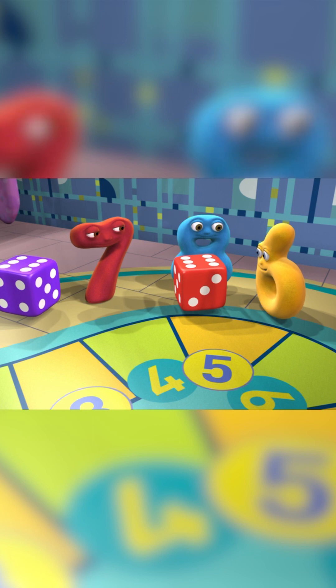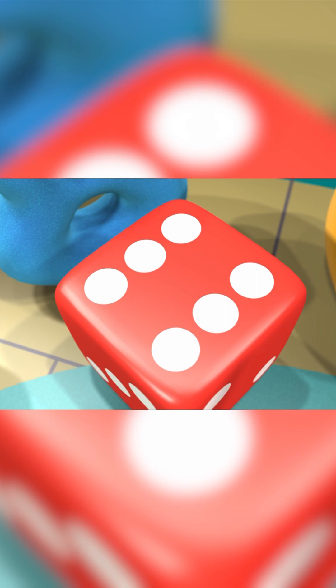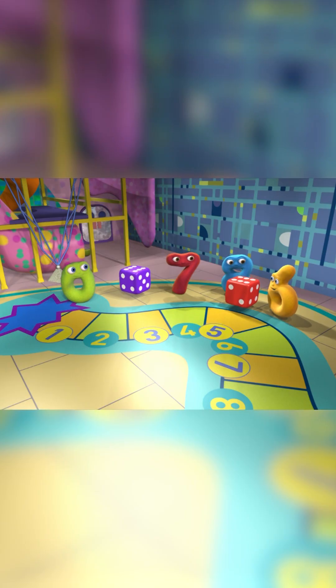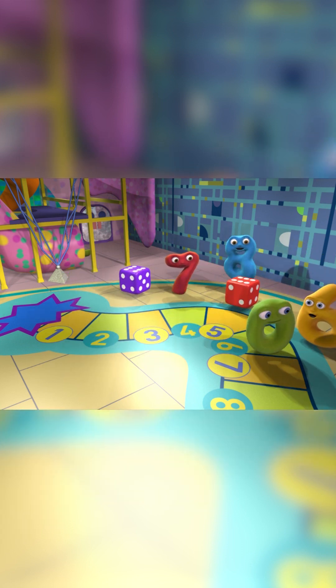First hover dice. Roll, please. Great! My number. Let's go — zero, one, two, three, four, five, six.